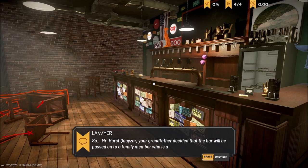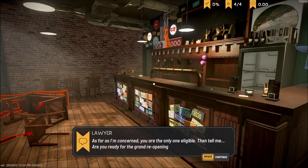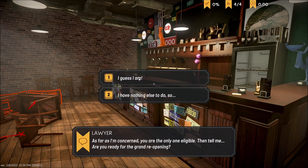So, Mr. Quasar, your grandfather decided that the bar will be passed on to a family member who is able to meet all his requirements. As far as I'm concerned, you are the only one eligible. What scares me about this is I'm the only one eligible — which means there could have been others out there. Are you ready for the grand opening? Yes I am.